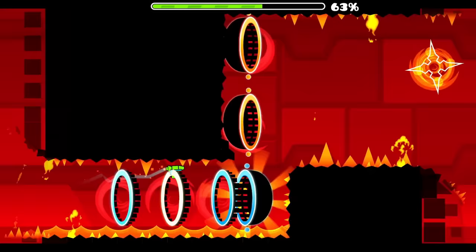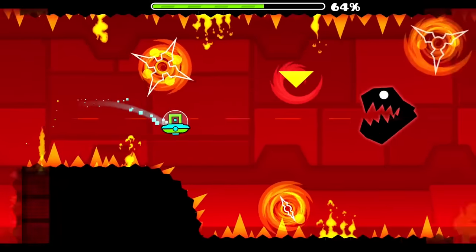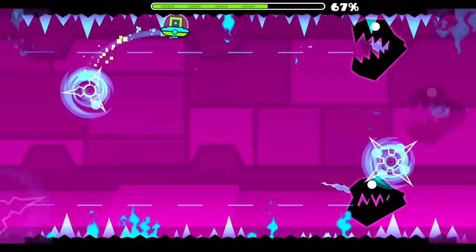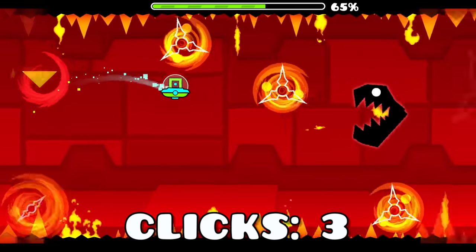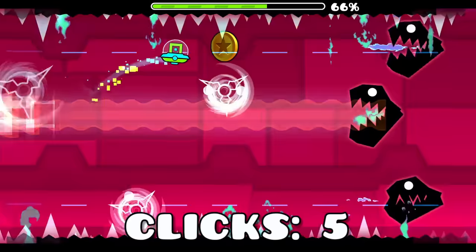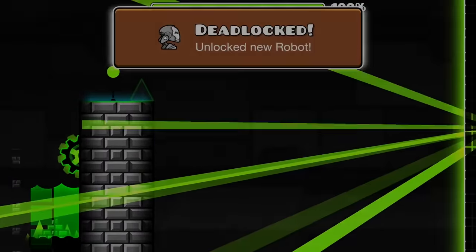To get the final coin, enter the UFO portal at 63%. Click slowly and stay on the top half of the level. Reach the coin in exactly 5 clicks by slowly clicking, otherwise you won't be able to get it. Now continue the level and beat it. GG on obtaining all Deadlocked coins.